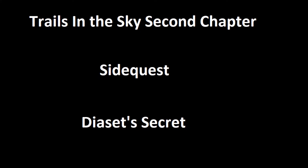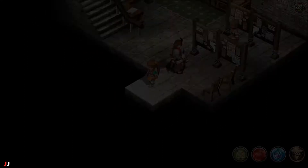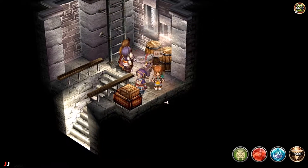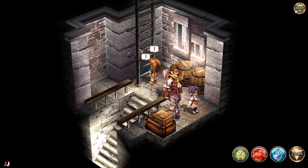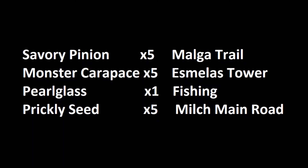Yo guys, welcome to my Trails in the Sky Second Chapter side quest, Diaset's Secret. The first thing we want to do is go into the clock tower and go to the top. Then you want to talk to this guy, and here's the list of ingredients that we will need.